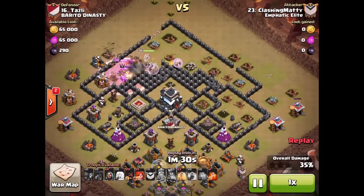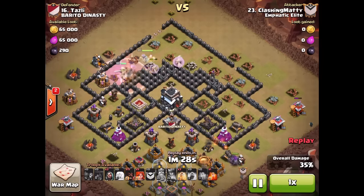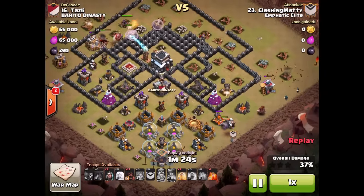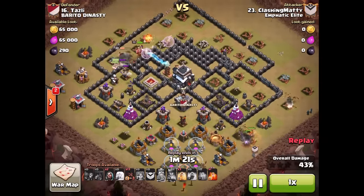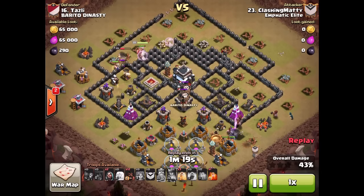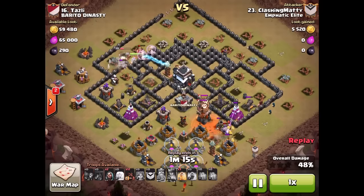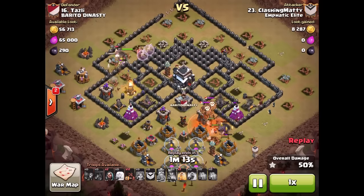But she's gone the complete opposite way now - she's gone round to help the King, so it's completely blown apart that part of my plan. Now I've got to try and use both the hogs and the golem in a different spot, and the Valkyries. Because the one cannon had gone down to the loons, but then Teslas started coming up. The loons came out of the CC - it was all just a little bit strange.